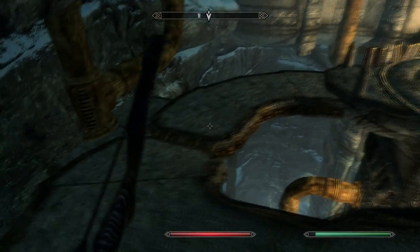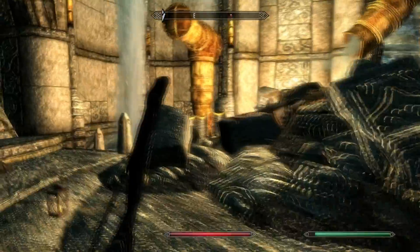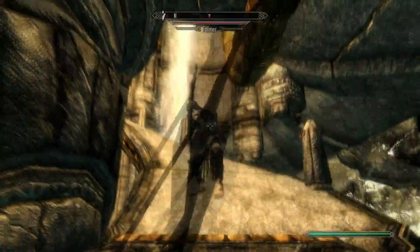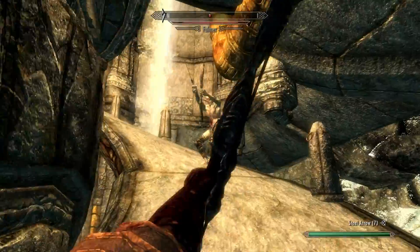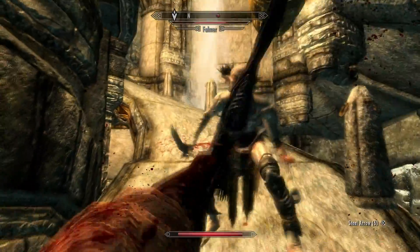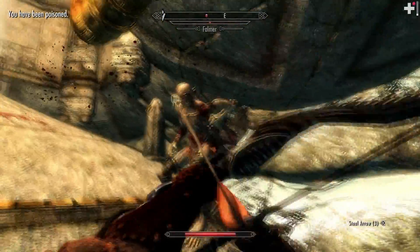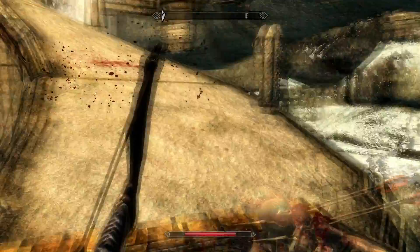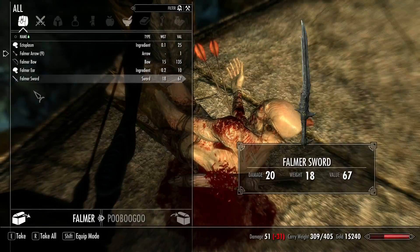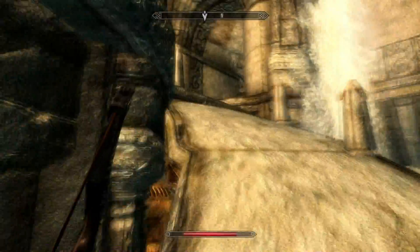Where am I supposed to be going right now? I'm a little confused. There's apparently an enemy somewhere — I don't see him. Am I supposed to go further down? There he is — a Falmer! My new bow should be able to take care of him. I still have steel arrows — I need some better arrows. Don't fall. Falmer! I'm going to shoot you in the face. I didn't, but you're still dead. Give me whatever you had. I don't think their arrows are any good at all.